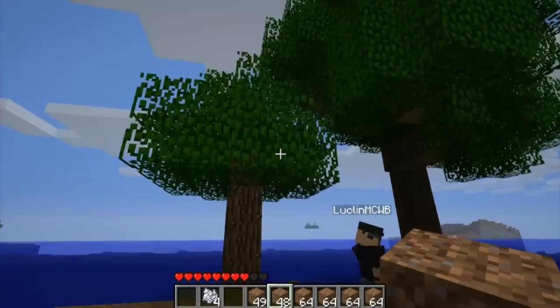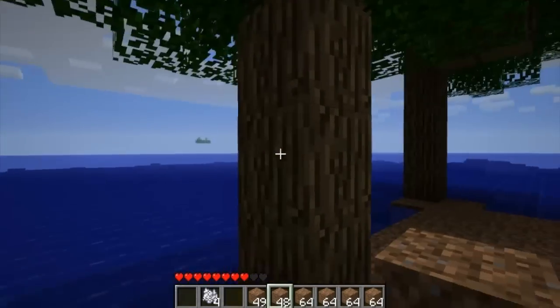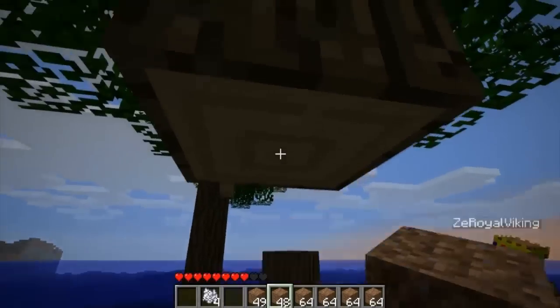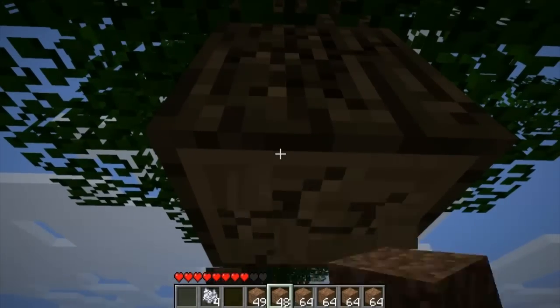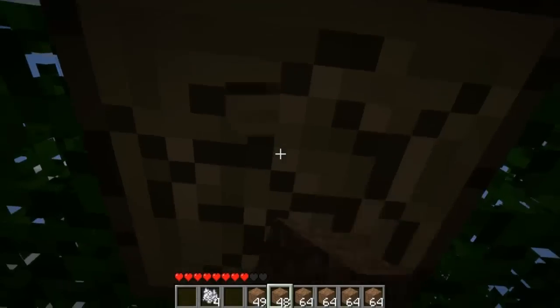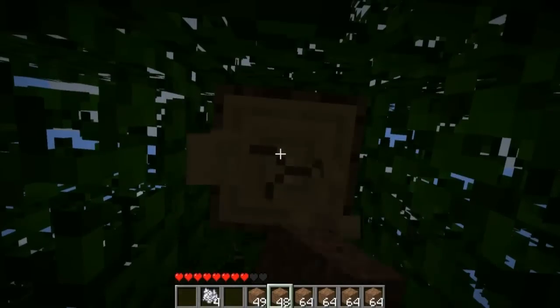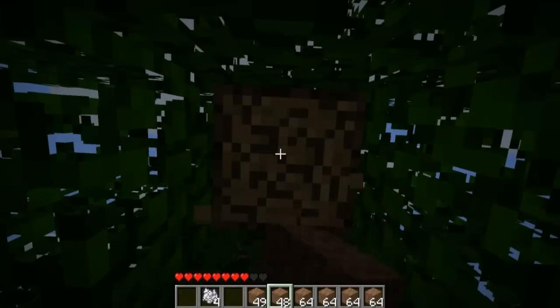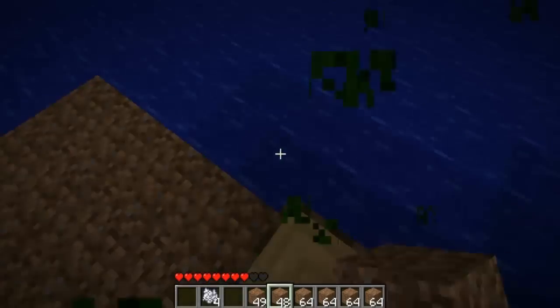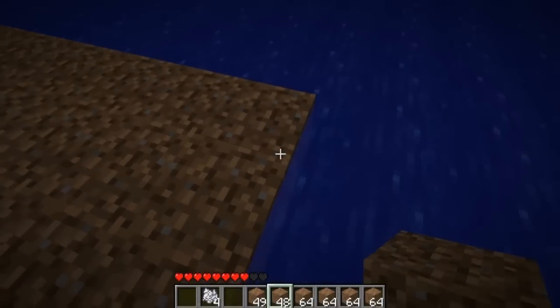Oh, did that tree just appear? We can harvest this tree. I have a bunch of coal. Yeah, use the wood to make some torches. That's what I'm doing. That's what I told you. Okay, I don't need that many torches. Let's hope those turn into saplings too.